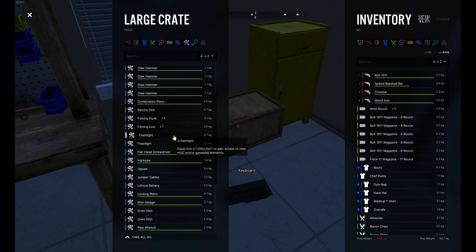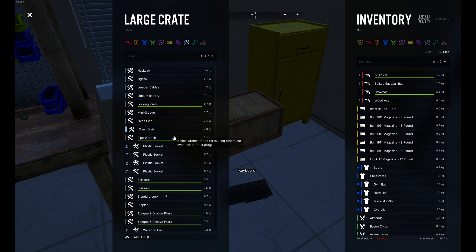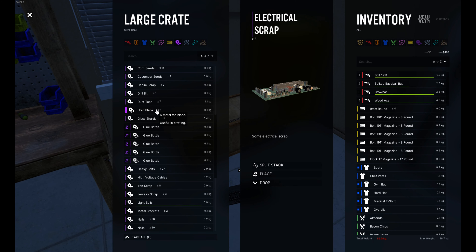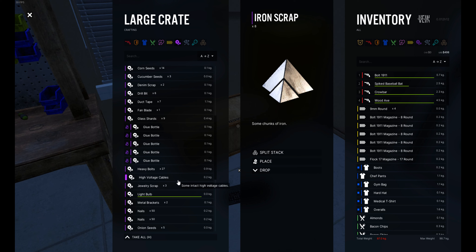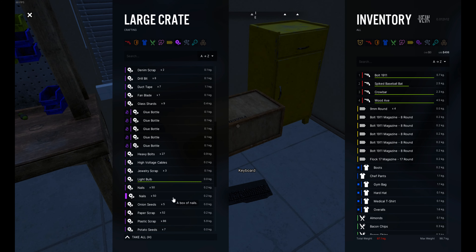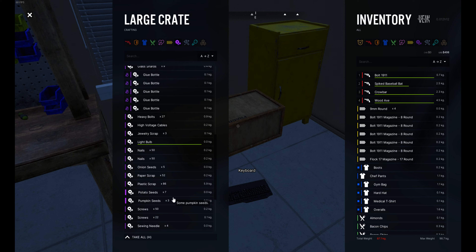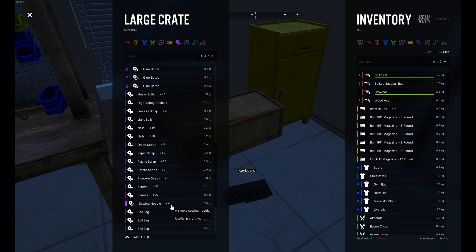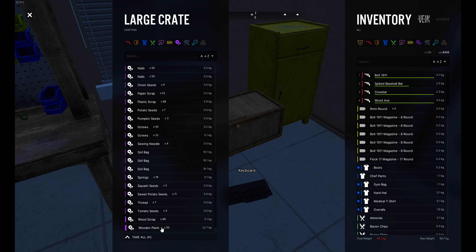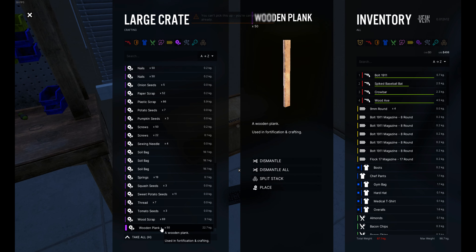Let me check in here... iron scrap, oh we might need more iron scrap. I'll just take those just in case. Got a lot of screws, that's nice. Springs. Wooden planks — yes, we had some of that.